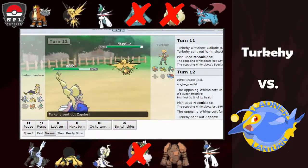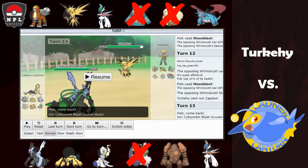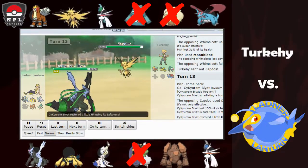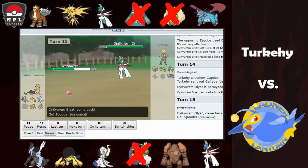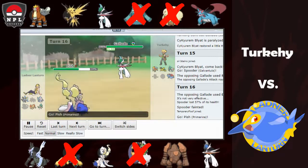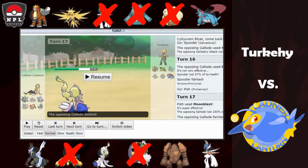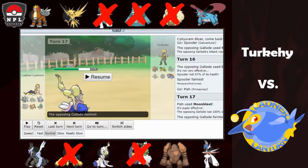Zapdos comes in and I don't kill it with Moonblast, and I don't want to take chip, so I bring Kyurem-Black in expecting Thunderbolt — but it's Discharge and I get paralyzed, so that's two 30% paras already. I get a full para on the Gallade switching into Ice Beam. My best play is sacking Galvantula as the Swords Dance comes off — I don't care about dying to Drain Punch because Primarina comes in and revenge kills with Scarf Moonblast, which I think caught him completely off guard.